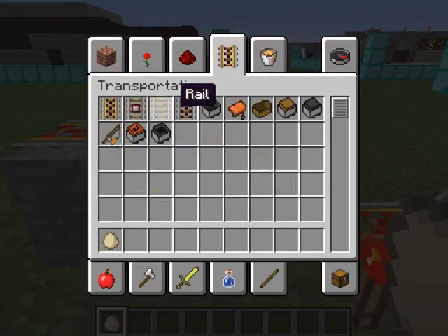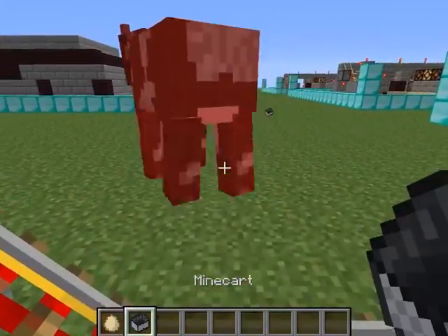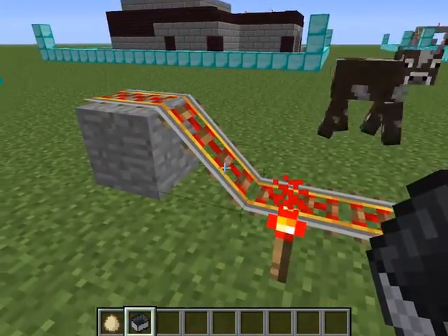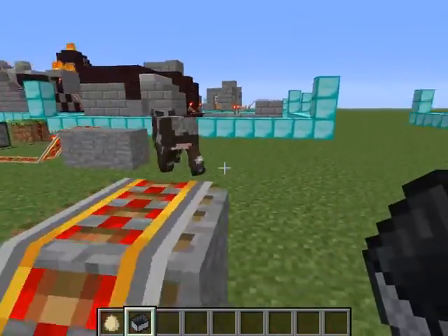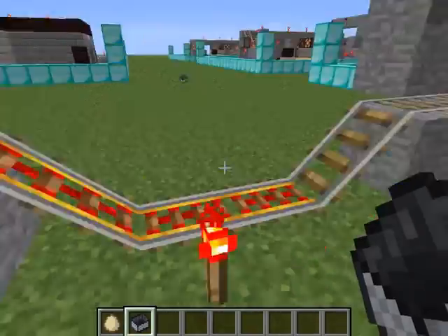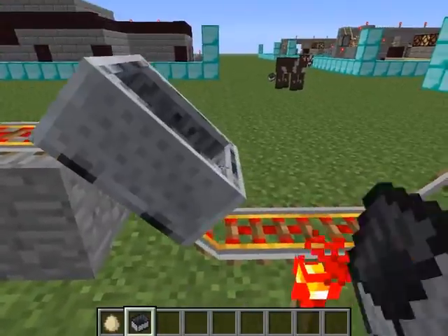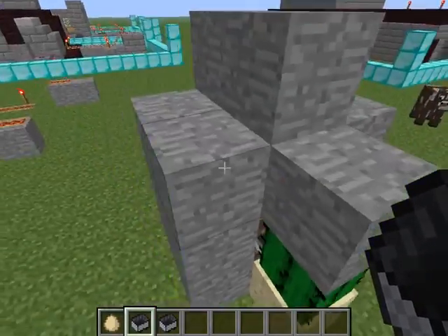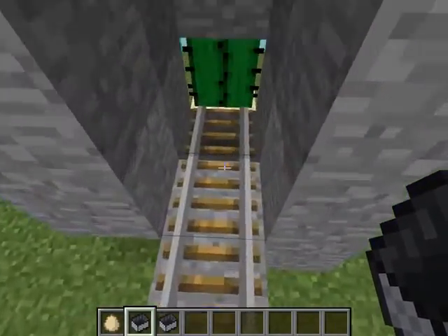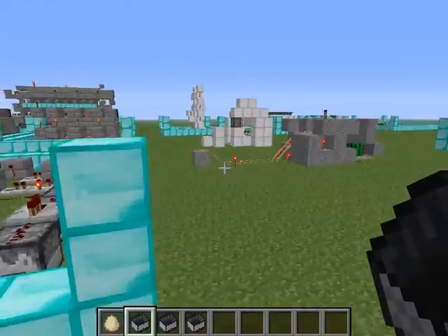So remember, this right now is Minecraft 1.5.2. You go in, you pass through, and as you can notice you're right here - the hopper there is the one that collects the minecarts. So it works in 1.5.2.